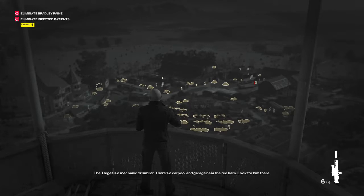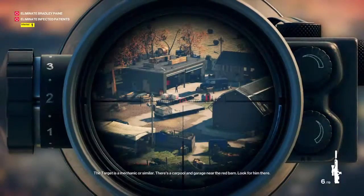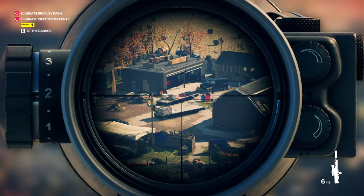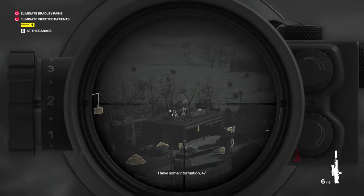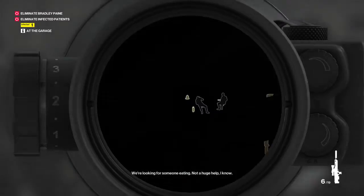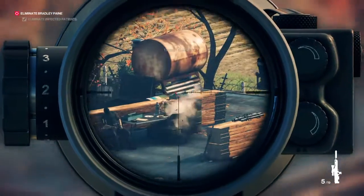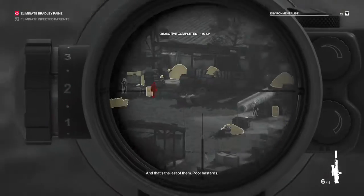The target is a mechanic or similar. There's a carpool and garage near the red barn — look for him there. I have some information, 47. We're looking for someone eating — not a huge help, I know. This should help narrow the search down a little. We're looking for a mechanic, 47. And that's the last of them. Poor bastards.